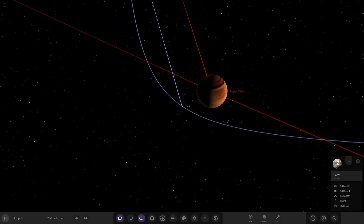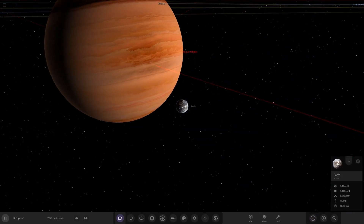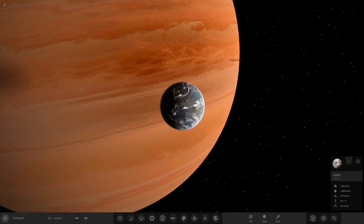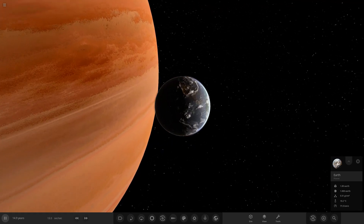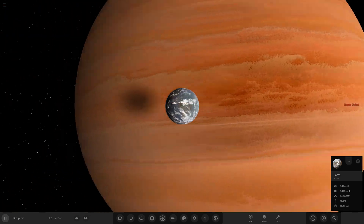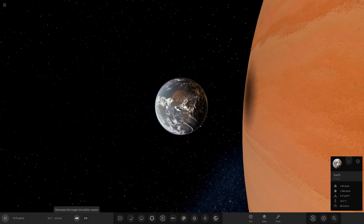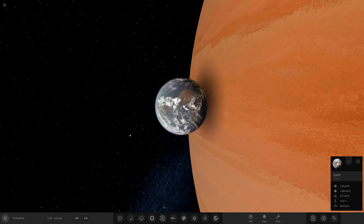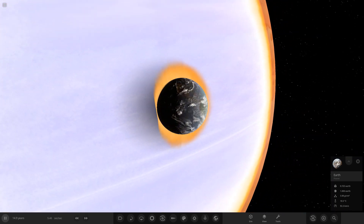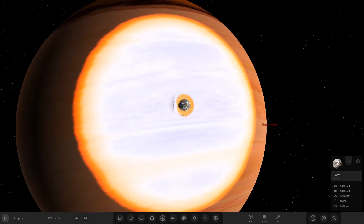Getting back on track with the intended simulation. The Earth is going into the gas giant once again - getting all the angles this time. Slowing it down to 10 seconds of time. You can see it's been pulled in at 78 kilometers per second and accelerating. Australia and Asia are going to get hit first this time. Going in now - we get a huge explosion with the new collision physics.